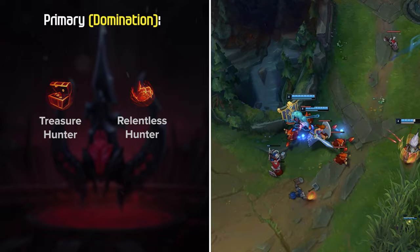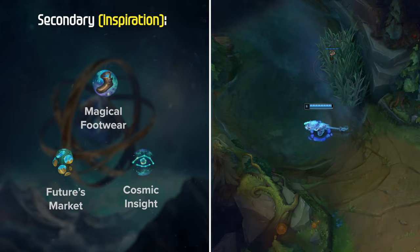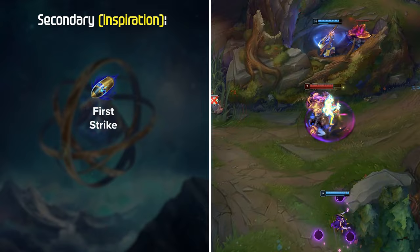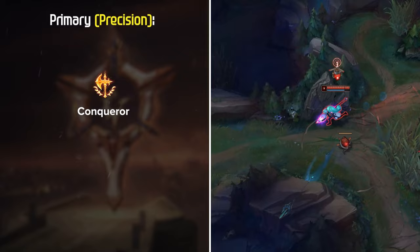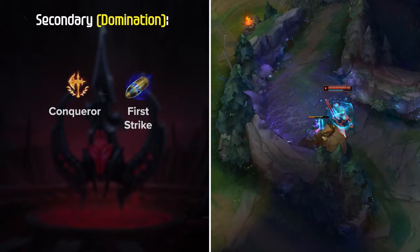For Secondary, Sorcery with Transcendence, Absolute Focus, and Water Walking, or Inspiration with Magical Footwear, Futures Market, and Cosmic Insight are the most standard choices. First Strike is another keystone that has gained some priority recently, which although less consistent, has some pretty high snowball potential due to the extra gold and burst that it provides. With this setup you want to be running Magical Footwear, Futures Market, and Cosmic Insight. Last is Conqueror, which although can be tough for some new players, it's definitely very strong into tankier teams. To finish off the Precision Tree: Triumph, Legend Alacrity or Tenacity, and Coup de Grace to close it out. You can also run Domination Secondary with both Conqueror and First Strike, along with the Sorcery and Inspiration pages that were mentioned earlier.